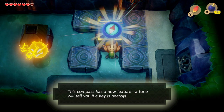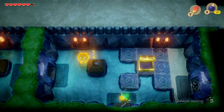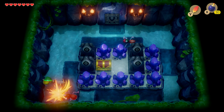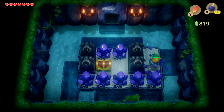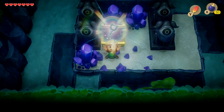Now we've got the compass, we're going to head into this room down here where we're met with some new enemies - techtites. Take them out with the sword and then we can try and solve the puzzle, which is pretty simple. We just smash these gems and then we'll be able to get the first key from the treasure chest.